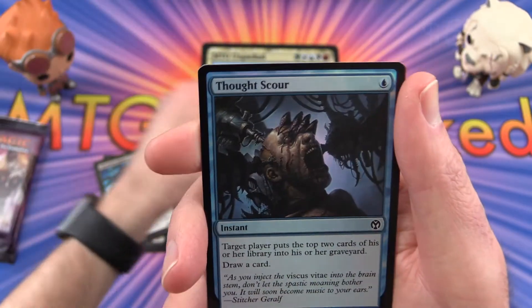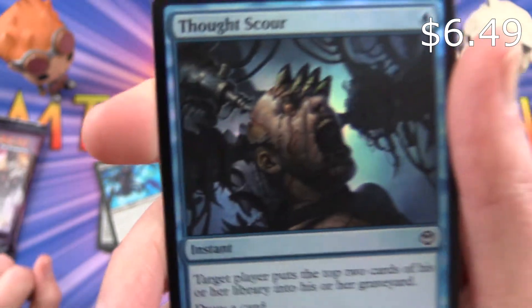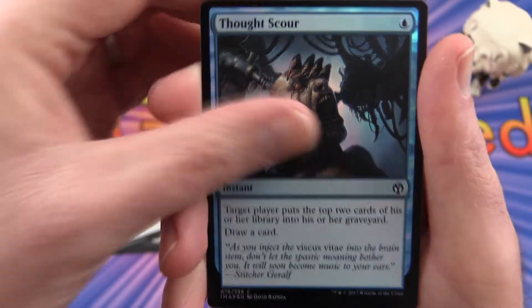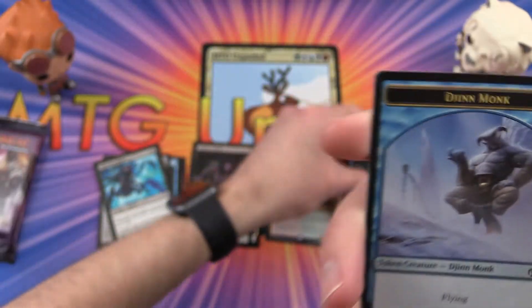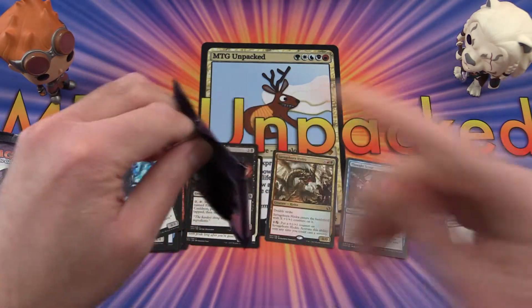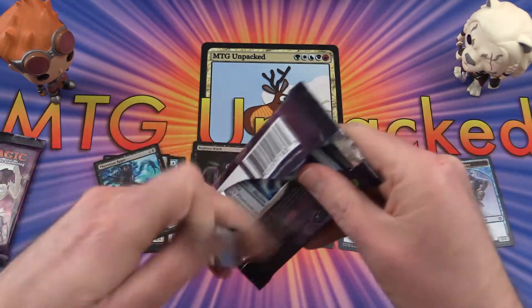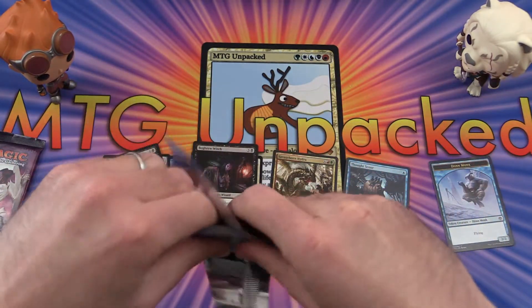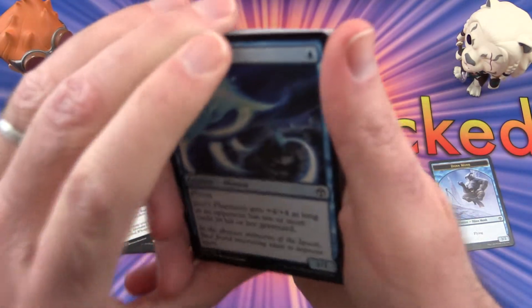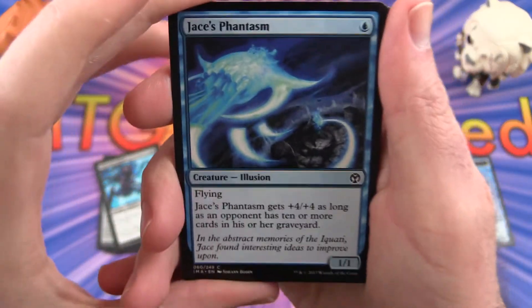And what is our foil? Foil is Thought Scour. First pack and a Jiang Yanggu Monk token. In addition to popping the prices up in the top corner, I'll be doing a summary at the end of this first box showing the total value of the cards I pulled, so that should be interesting.